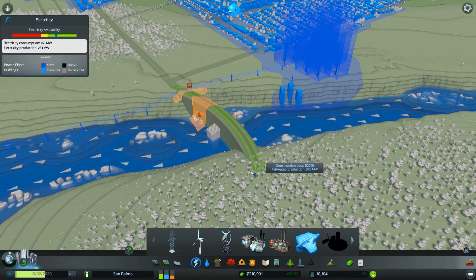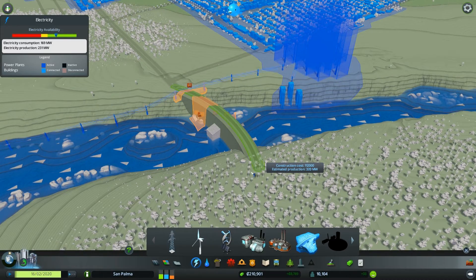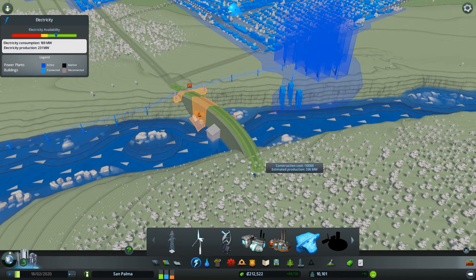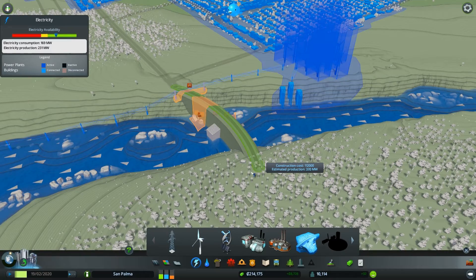Construction cost is 112,000 but it gives me 320 megawatts. I think if I let go of my mouse it builds it, I'm assuming. So I've got to be very careful. That's a large chunk of my money. Was it me or did the construction cost just go down? It went back up. I'm not doing anything, I swear.